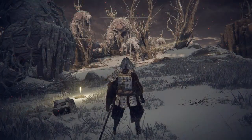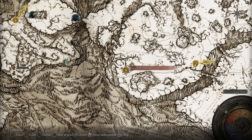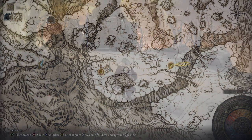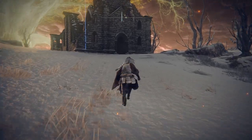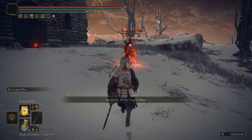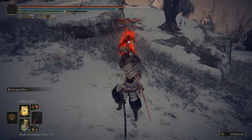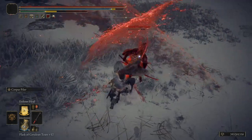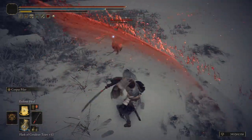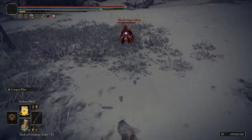The Rivers of Blood can be found at the following location — it's dropped by Bloody Finger Okina. Okina invades near the Church of Repose, found in the eastern region of the Mountaintops of the Giants, right here on your map. Getting it is not that hard — all you have to do is beat the pants off a senior citizen who will invade your game if you get too close to this church. Once you manhandle Grandpa over there, he'll give you the sword and his head, which you can wear into other battles like an absolute psychopath.